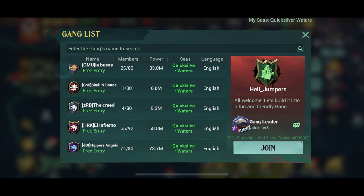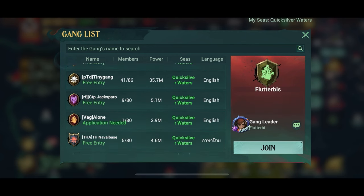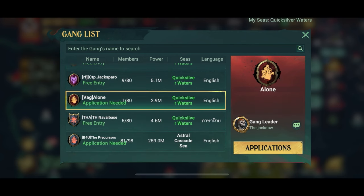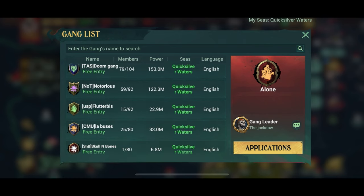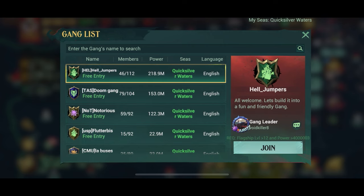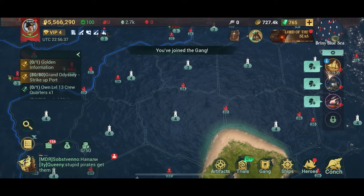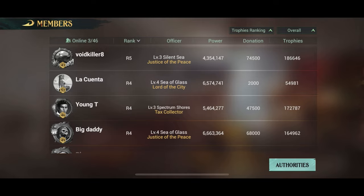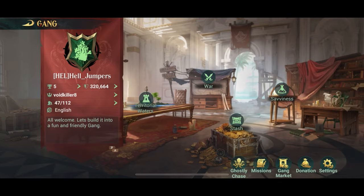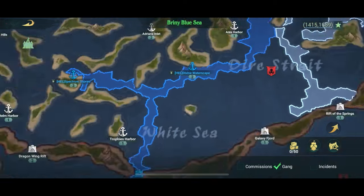After you press the join button you'll get a list of gangs available in your home sea. The most important thing is to check if they have an application needed or if there's free entry. I would suggest just pick a free entry gang, but if you can, pick the most powerful gang — especially if you think you're going to play this game a lot and take it a little bit serious. The whole point of this game is to make your gang the most powerful gang, and there'll be videos on that as well. Picking a gang takes a bit of research.